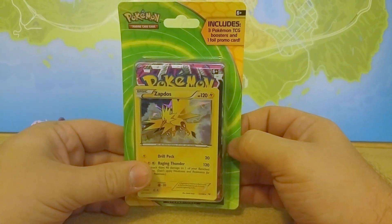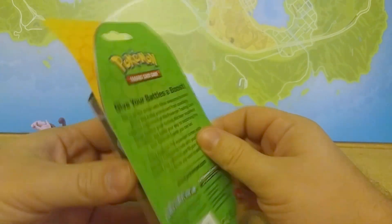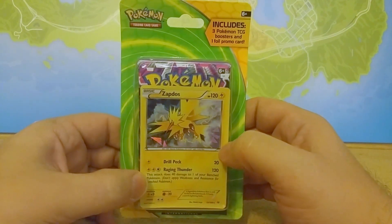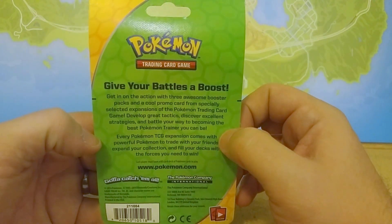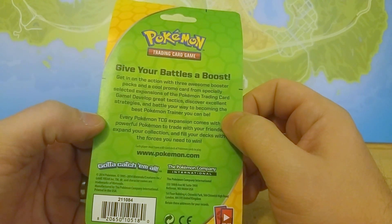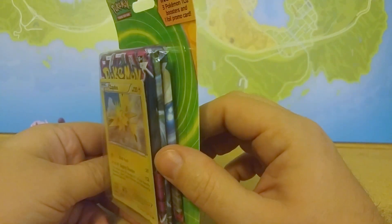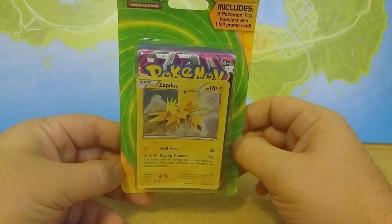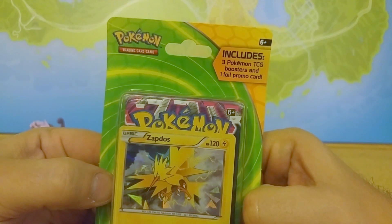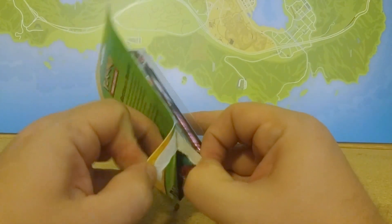Hello Pokefans and welcome to another TCG Tuesday. This time we have an interesting little pack. When I first grabbed this I actually thought it was gonna be for Strange Pack Saturday, but instead it's actually officially Pokemon. Yeah, it looks like one of the strange packs where they just kind of stuck three boosters in with a holographic Zapdos, but it actually is Pokemon — it is the Pokemon Company. So let's open this up and see what we can find.